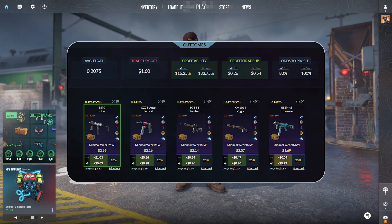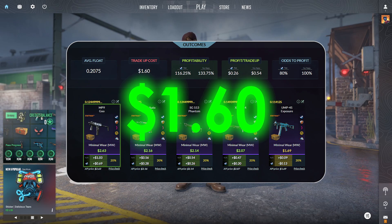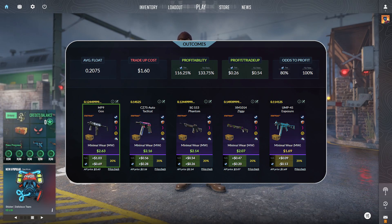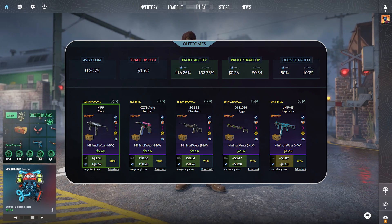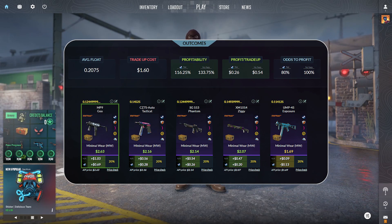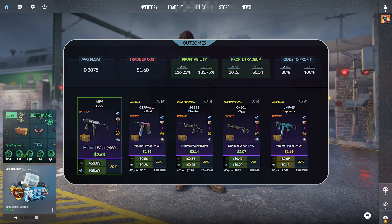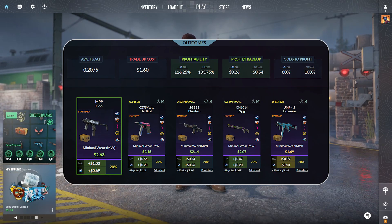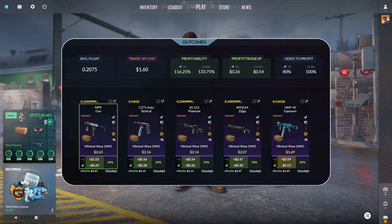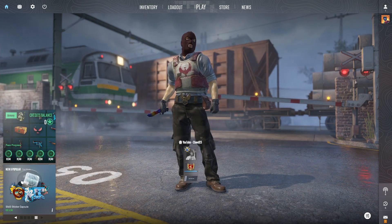Moving over to our fourth trade-up here, this trade-up comes in at $1.60. We have an 80% chance odds to profit when selling on Steam. However, selling on a third-party site, we do have 100% chance odds to profit. The top option here is the MP9 Goo, StatTrak, minimal wear condition — $0.69 in profit when selling on Steam, or $1.03 in profit when selling on a third-party site.